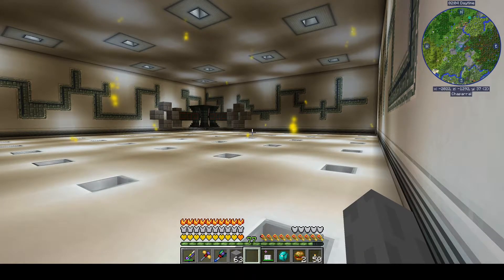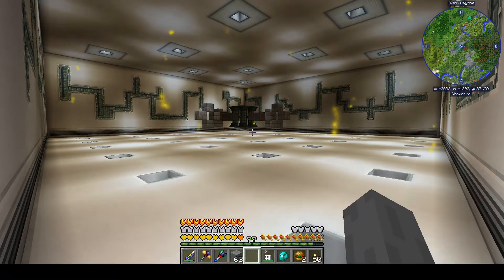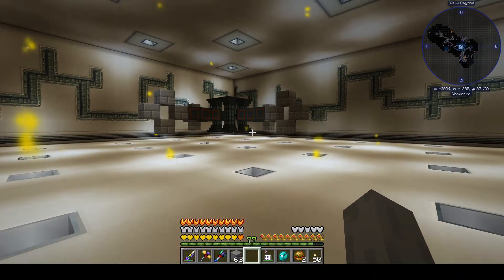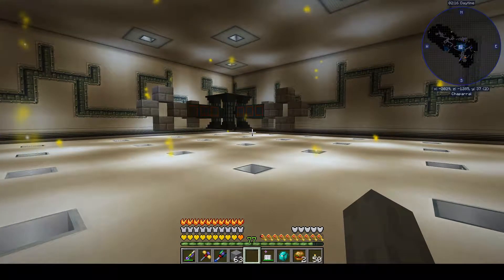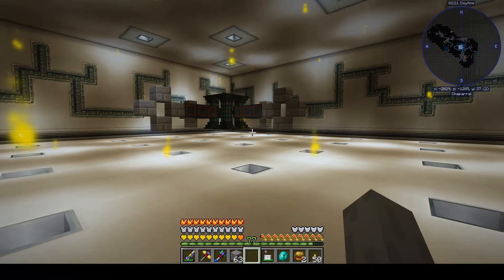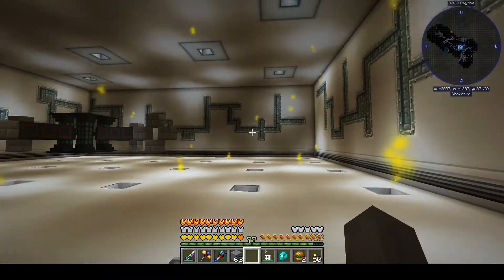Hello YouTubers, this is Grimweird coming back at you with more Enigmatica 2 Expert Mod Pack playthrough action for Minecraft 1.12.2. As always, we are joined by our lovely assistant, Zombie Steve, and this is going to be my reactor room.